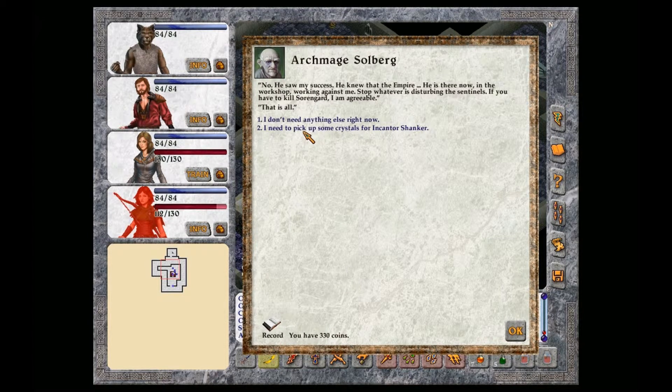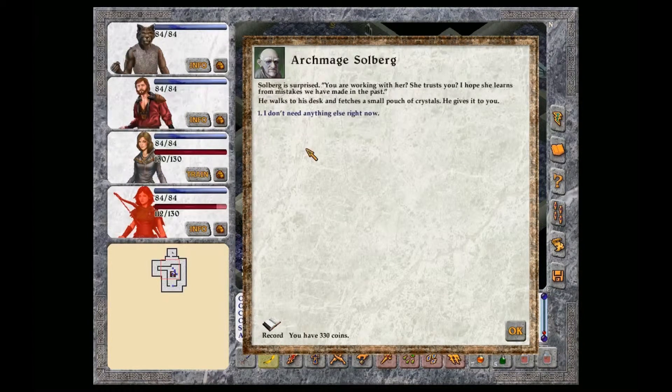By the way, I need to pick up some crystals for an Encantor Shanker. Solberg is surprised. You are working with her? She trusts you. I hope she learns from mistakes we have made in the past. He walks to his desk and fetches a small patch of crystals and gives it to you.